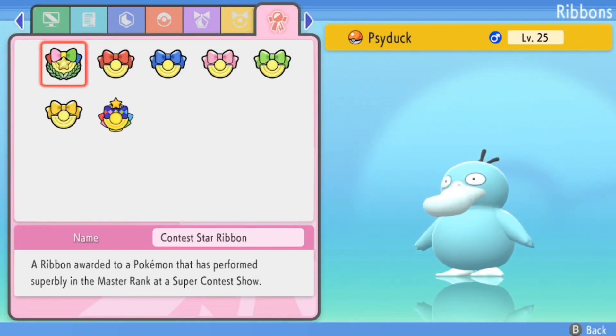What's going on everyone? This is Bree the Struggle Bug coming back with a Pokemon Home 2.0 update test. I am here with a Psyduck with all of the contest ribbons available in BDSP.